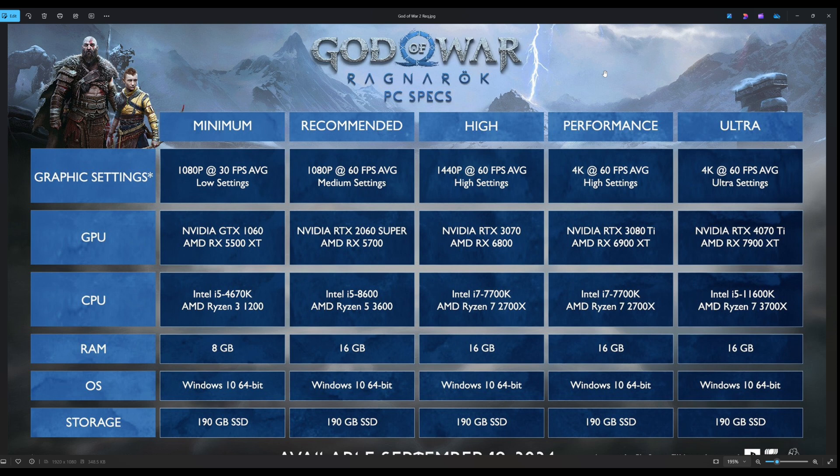Now, 4K60 — they jumped right up to 4K60 high settings; we didn't have a 4K30, so we're jumping right into 4K60. Sounds good to me. You will need an RTX 3080 Ti or a Radeon RX 6900 XT — two pretty heavy-hitting GPUs. If you're going to want to play this at high settings, 4K60 native resolution, you're going to need a little bit of heavy-duty punching power. On the CPU side, the i7-7700K carries over from the 1440p60 segment, and Ryzen 2700X again carrying over as well.